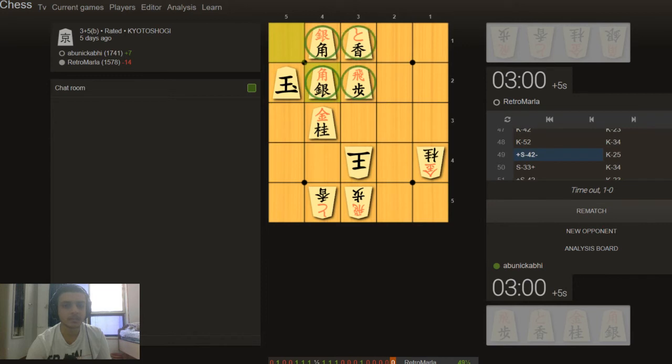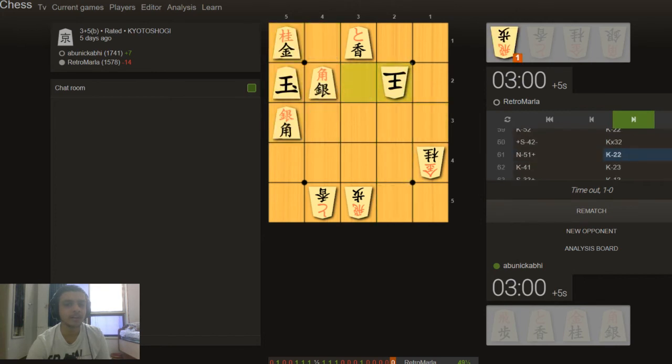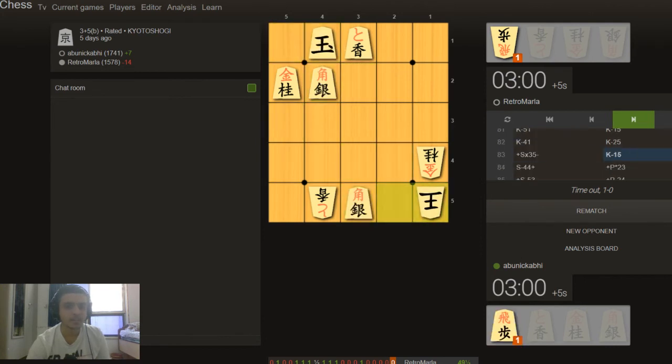My structure is very solid here and his structure is also solid, but he wants to mate me. We both don't have any pieces in hand so we just have to maneuver. We are somehow avoiding threefold repetition after a blundered piece a few moves back. The game goes on — we've reached move 76 and progress can't be made.